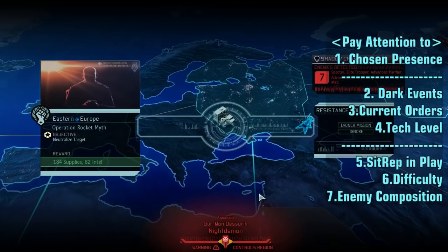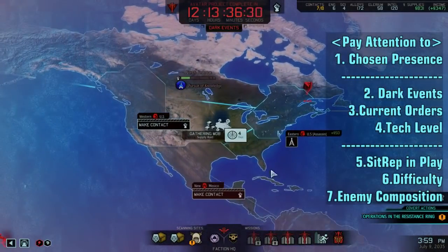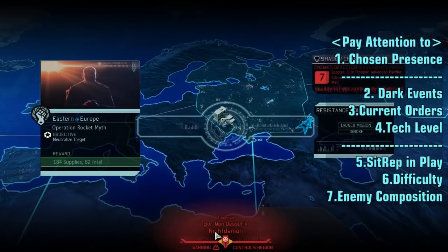First and foremost, let's take a look at what we see on the screen. It tells us what the objective is — we need to neutralize the target. We'll receive supplies and intel as our reward. We don't see the difficulty unfortunately, but we see the enemy composition — the number of enemies and what kinds we'll encounter. As you gain experience, you'll learn that different enemies are susceptible to different things. And this is the night demon assassin that is the Chosen who controls the region — this is the most basic thing you have to pay attention to.